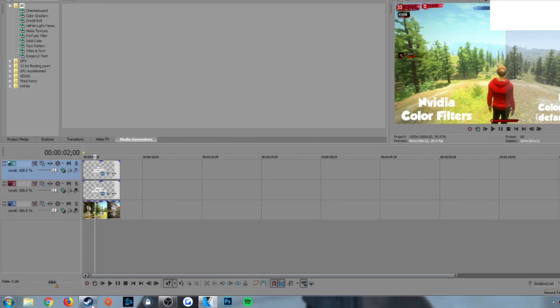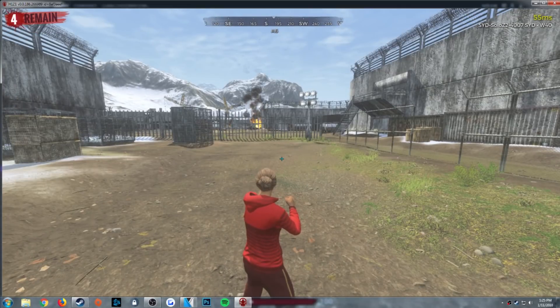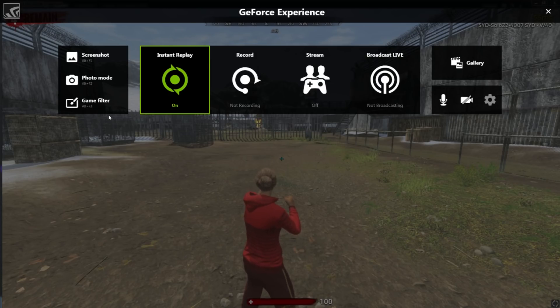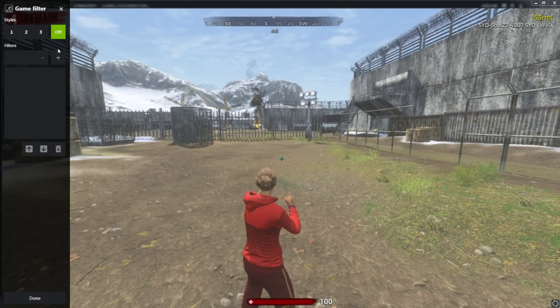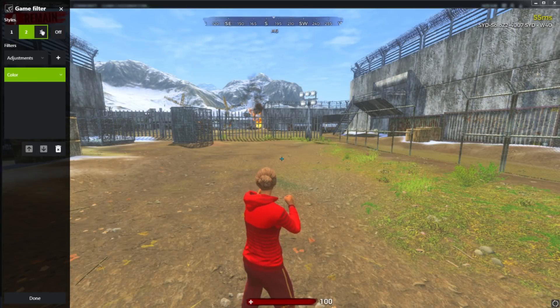Then just go into H1Z1. We are now in H1Z1 and you can see it looks pretty bad. Press Alt Z to open your game filter and you'll see three different profiles, or off.